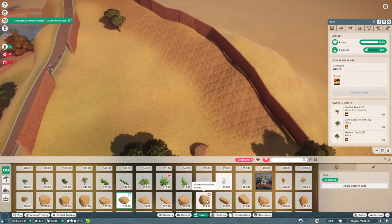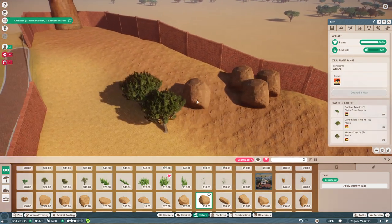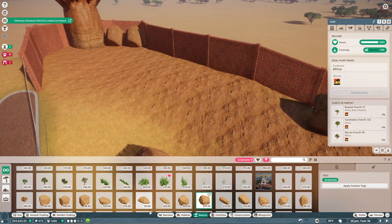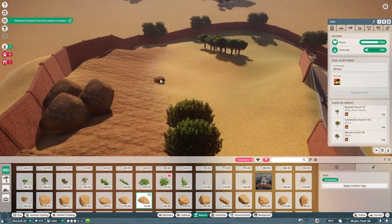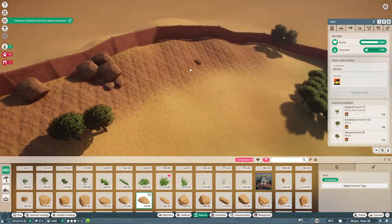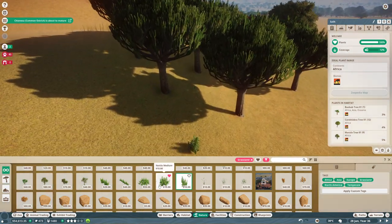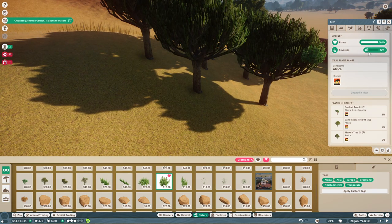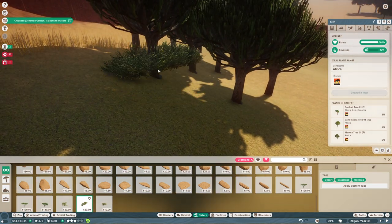We also want to have some rocks since it would just make sense to have rocks here. You have so many different shapes of rocks — it's incredible. Unfortunately, what I find a bit limiting is that you can't really build as freely as you would like in a habitat like this. The coverage is very limited, so once it reaches like 15–20%, you're totally out of anything you could do there.